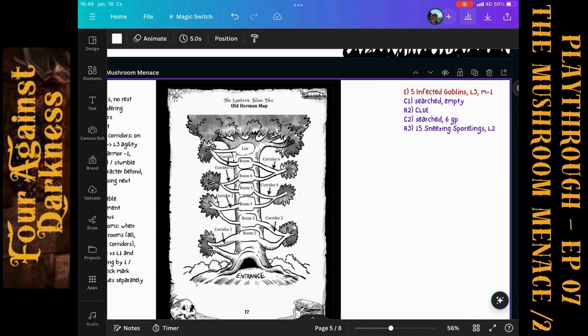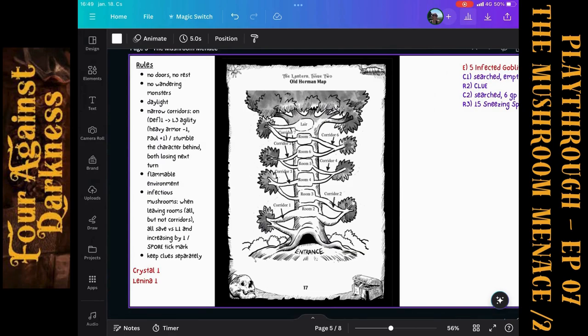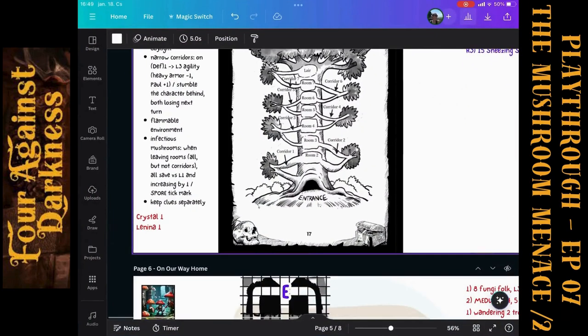Now I have to roll infection for room number three, level three infection. Rolling for our four characters: six, five, two, six. The third character, Lenina, couldn't save. Now Lenina has two ticks.